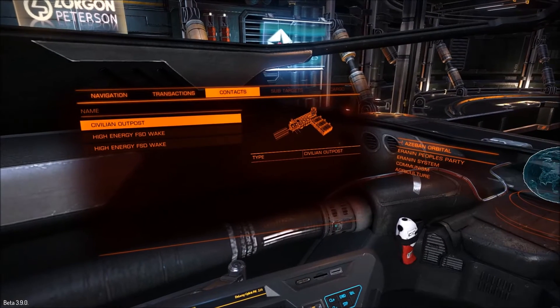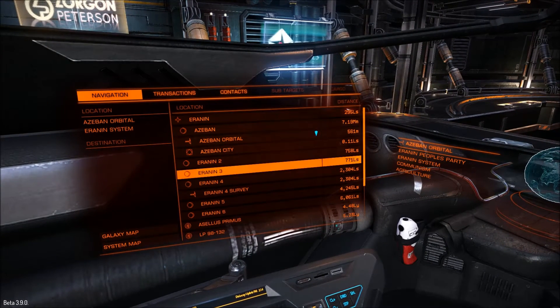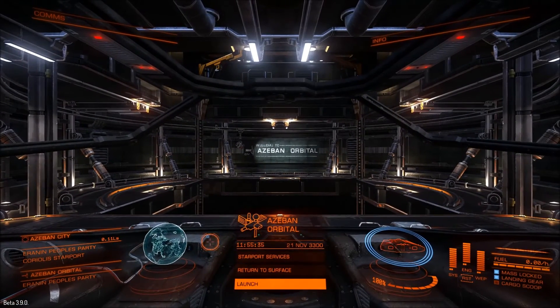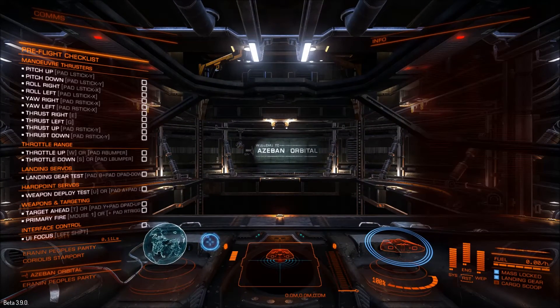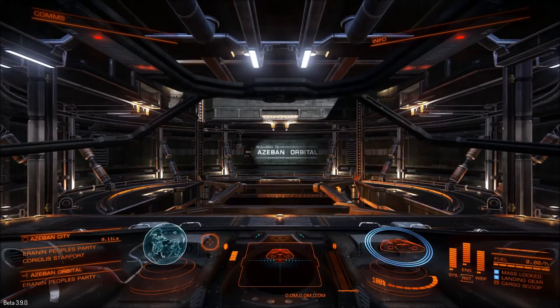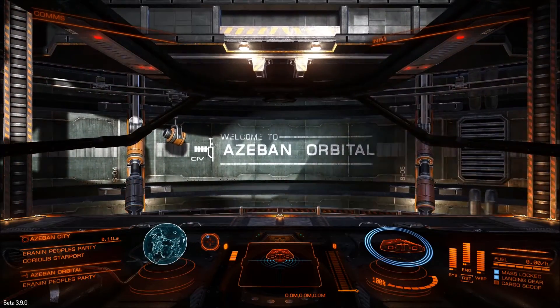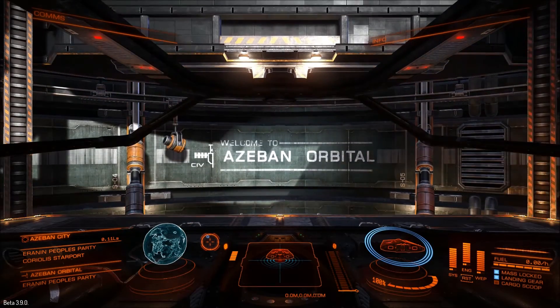I'm going to go to Azaban City, see what we can see. I'm going to do this part and I will catch you all on the outside of the station. Oh, that was fun — they reset all my controls. So I had to spend a little while with my control pad figuring out what the new controls were.